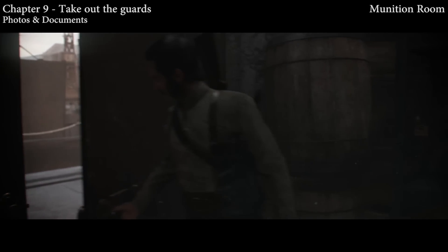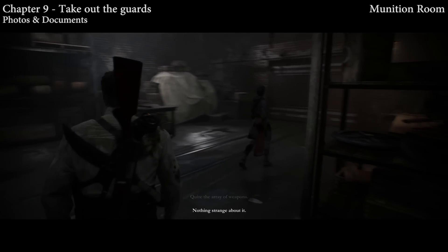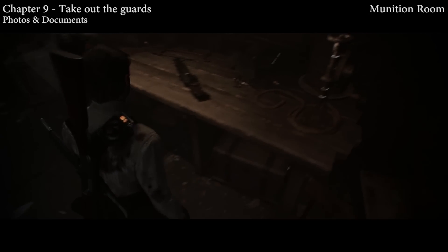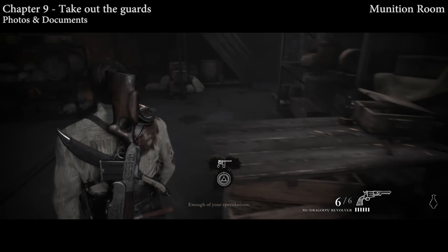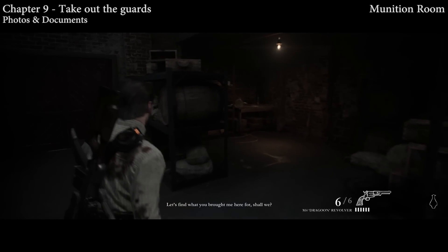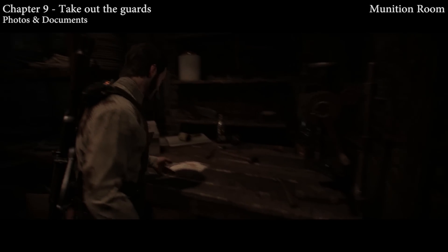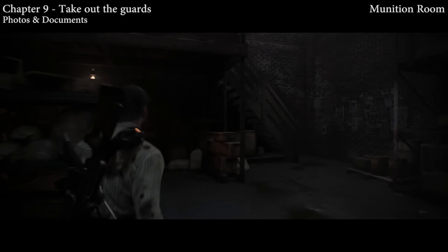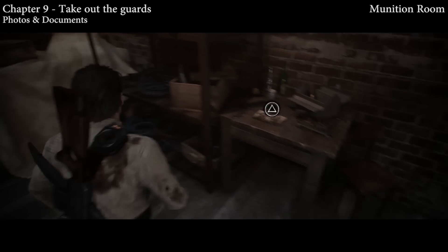After you've taken out all the guards, you're going to enter the munitions room. There are a lot of weapons you can grab. In the corner of this room is going to be a note. If you need to gear up, grab anything you need — but see those stairs in the corner? Before you go up those stairs, in this back left corner is going to be a document. Then go upstairs — this upstairs area is not part of the story path so make sure you go up before leaving the munitions room. Up there you'll find a photo.